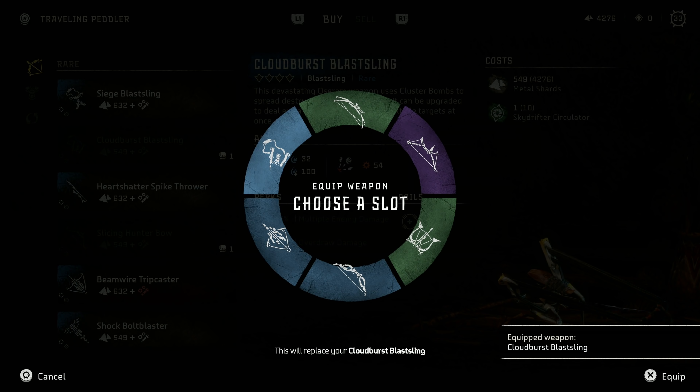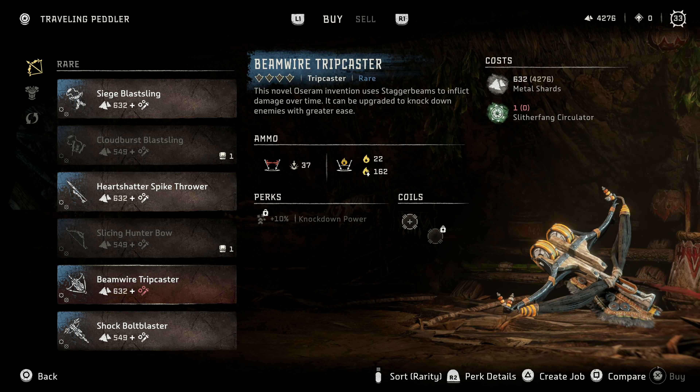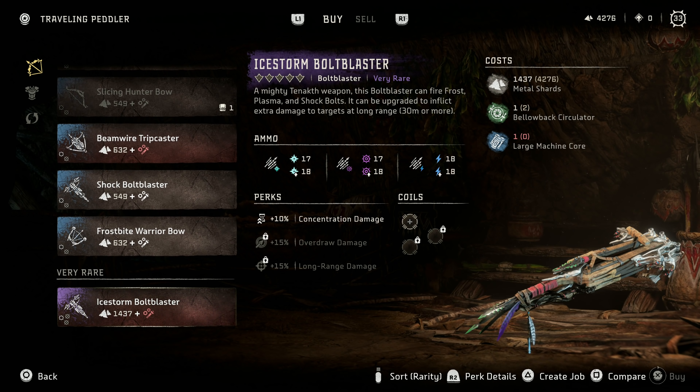But then what about up here? I still haven't been up here. What do you have? Siege Blasling, Cloudburst Blasling, Purge Water and something else. What is that? I like the Guardian Tripcaster, sometimes I use it. Adhesive Warrior Bow? Not so much. Let's switch it out.